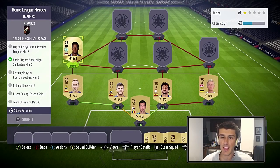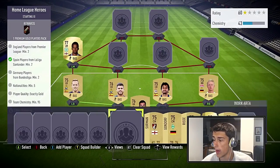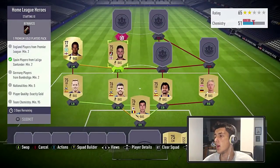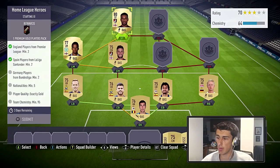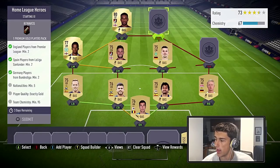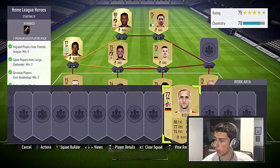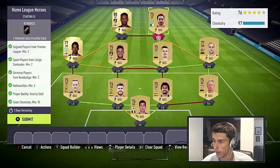Then we go with Sermann at center mid for 550 coins. Up top we go with Jermaine Defoe to give us two English players from the Premier League, plus Sinclair as an English player not from the Premier League — we don't need him to be. Then Gondorf at center mid and a striker from Werder Bremen. At right mid we go with Risse from Cologne for 400 coins — the cheapest player in the squad. We ended up with three Bundesliga players who are German and one who is Algerian.